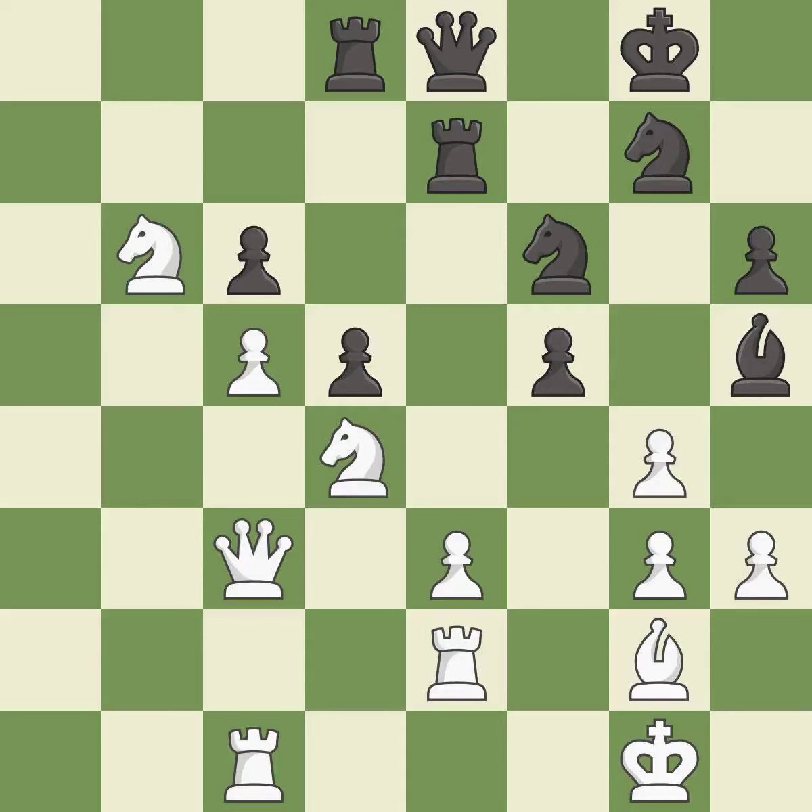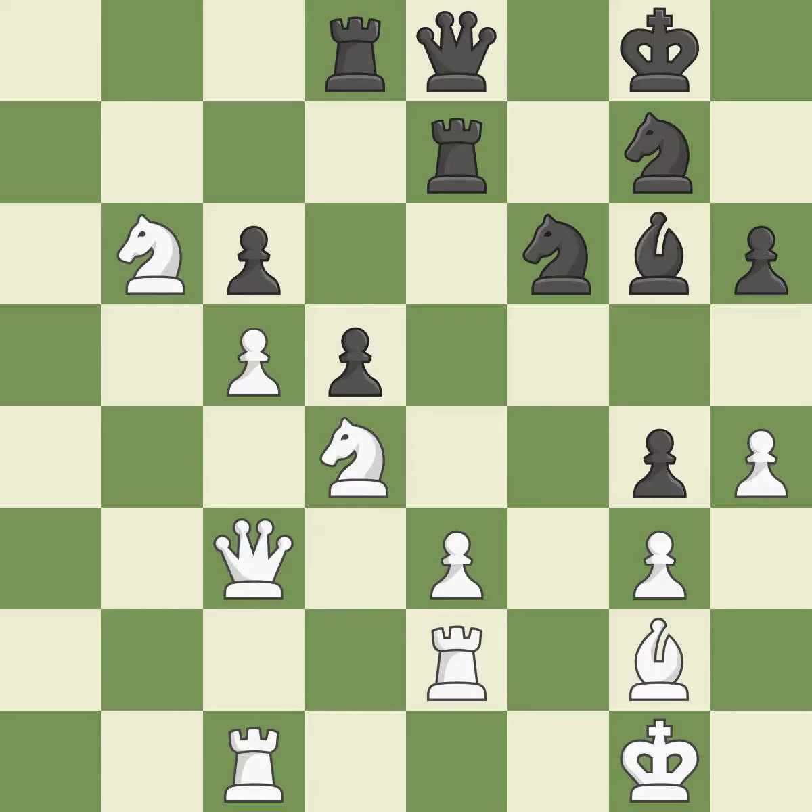This is not the best — it is an inaccuracy. Takes back. This threatens to reveal an attack on a rook — it is best. This is the only good move. This stops the opponent from being able to reveal an attack on a rook — it is a great move. This ignores an opportunity to take an outpost with a knight — it is an inaccuracy. There was only one good move there — it is a mistake. This threatens to fork pieces — it is a miss.